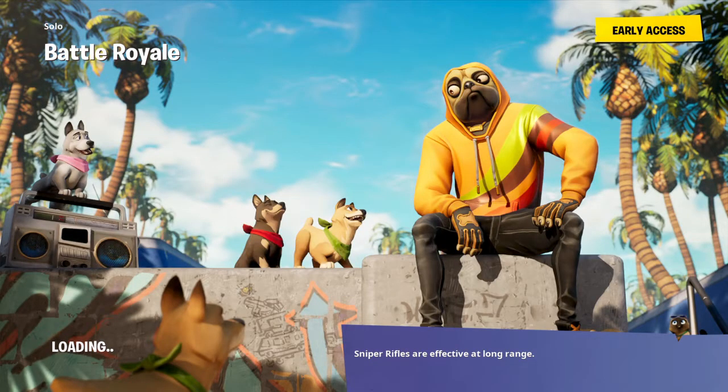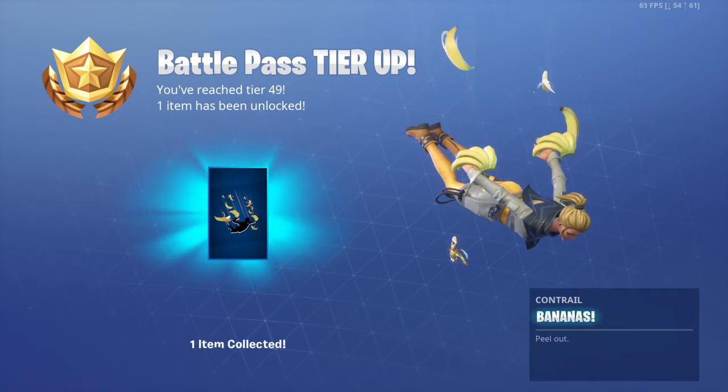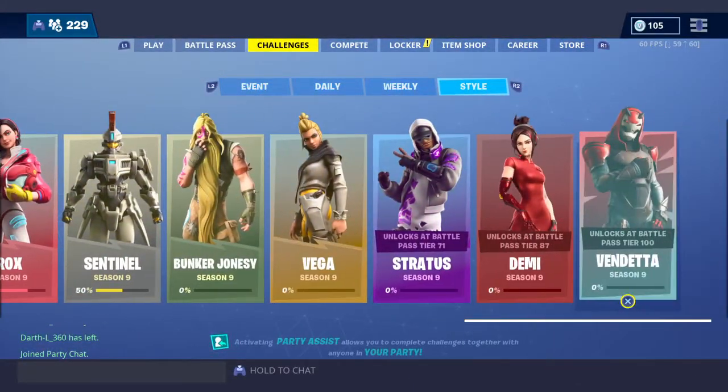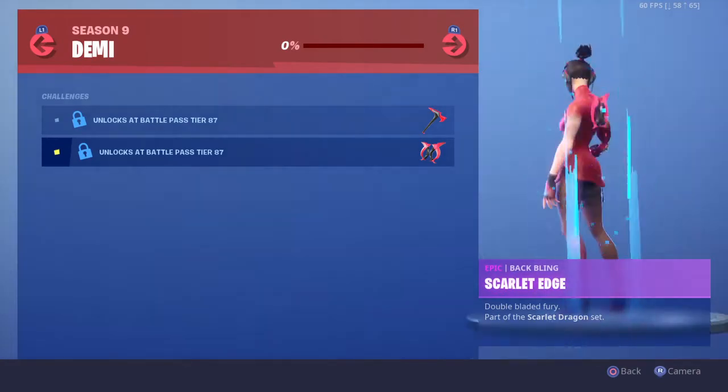Okay, now let's go back to the lobby. I can't wait to get a kitty cat. I have all the dogs — every dog in the game that I know of. I didn't really check the whole Battle Pass, but I know what the Tier 100 skin is because, obviously, if you go over here, you will see it unlocks at Tier 100. And I can't wait to get Pokimane.